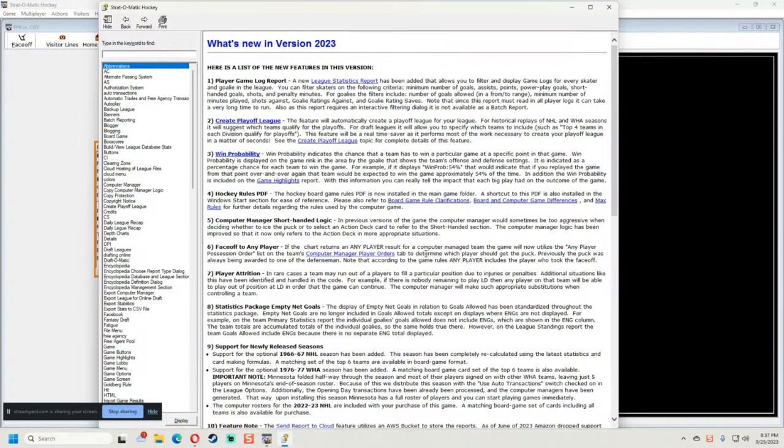Number three is win probability — something they added in the baseball and basketball games too, where as you play along you can see the win probability. It appears on the game rink in the area by the goalie. I'm going to be using the classic setup, not the new one, so we'll see if it's in the old one or if I have to use the new one.